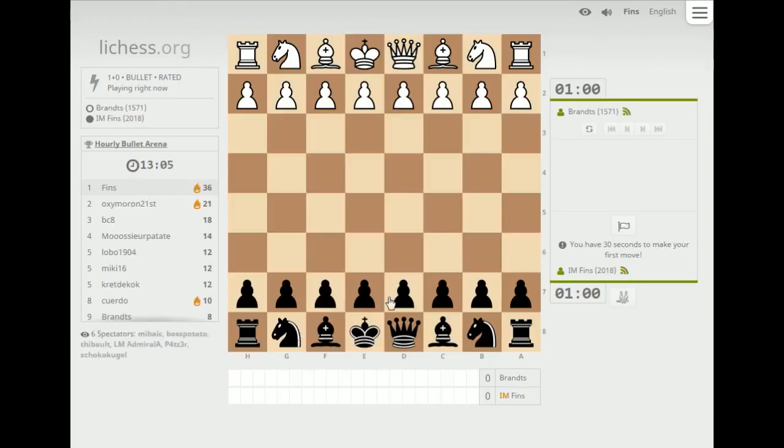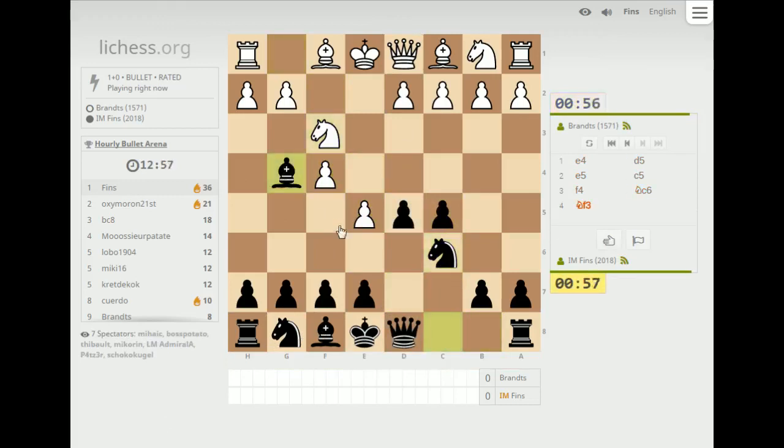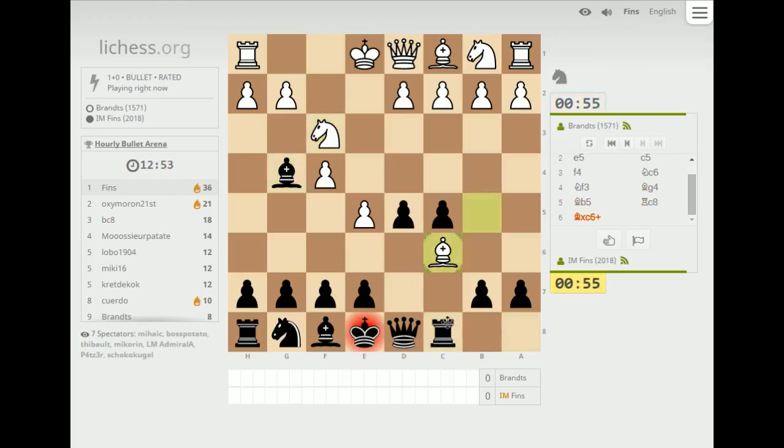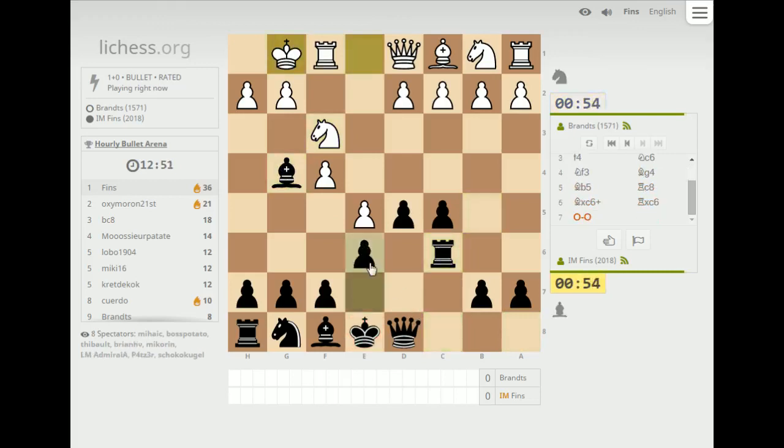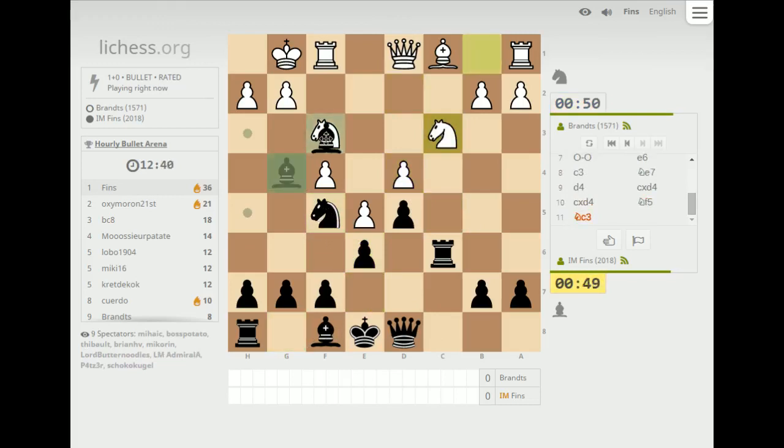Who's up next? Brantz. Scandinavian — he declines it. This is an interesting way to decline the Scandinavian. I wouldn't advise it for white because I think the Scandinavian is not an opening you should decline — e5 is not going to strike fear into the hearts of your Scandinavian opponents. But it leads to interesting positions.